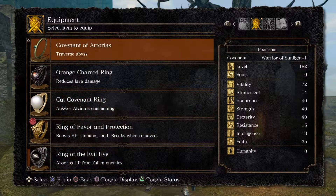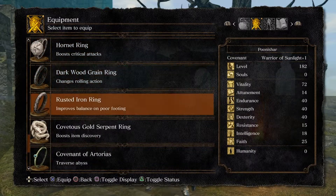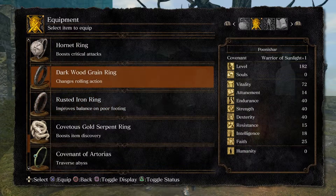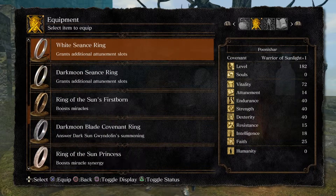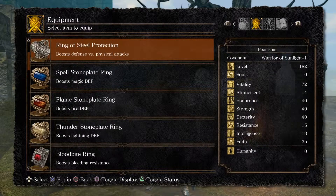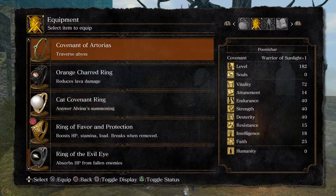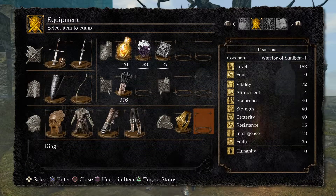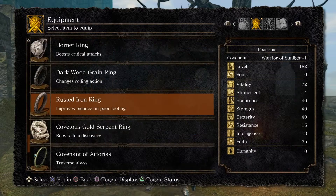You're going to want a couple of items to make this as easy as possible. First being the Rusted Iron Ring — that's just gonna make it easier to run through Blighttown — and the second ring is the Covetous Gold Serpent Ring.